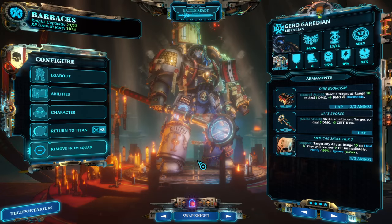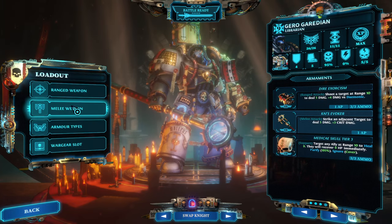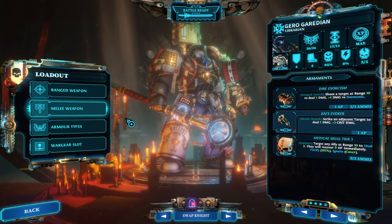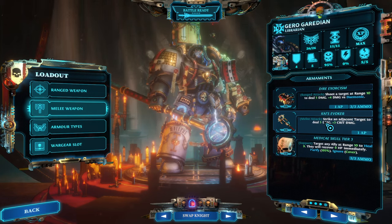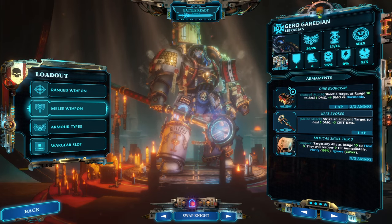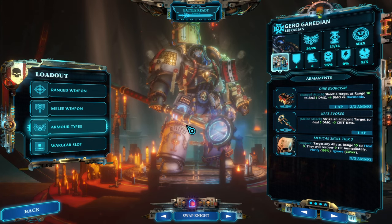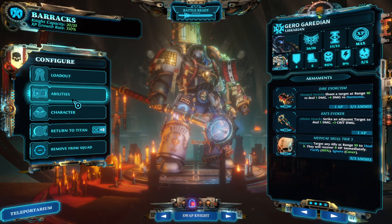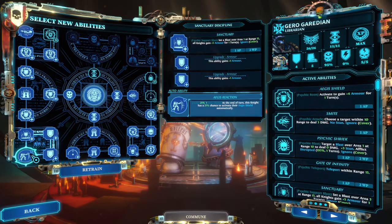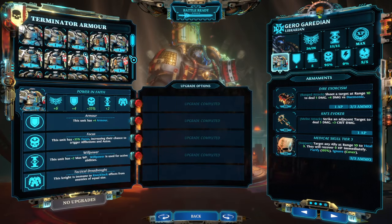'Price of Power' is nice because with the right amount of focus, you always gain one will point back when using a warp charge ability such as Sanctuary, effectively lowering Sanctuary's cost to one will point. This character is built around focus — not will points — because focus increases all of the trigger chances, including his aegis, which has an automatic trigger chance.